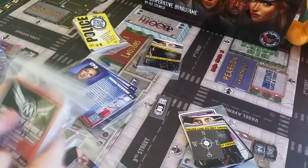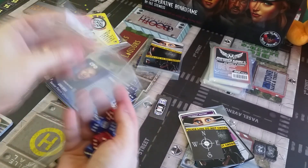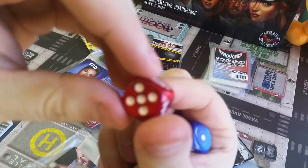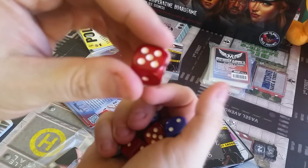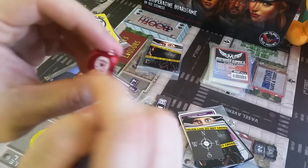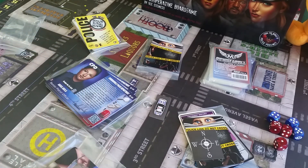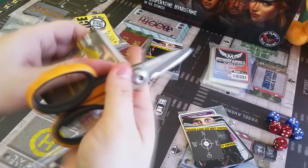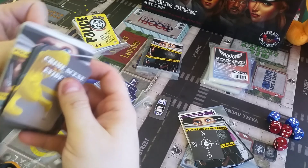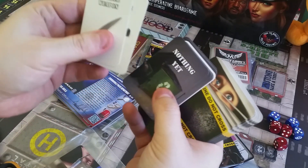We get some card sleeves here as well — that's nice. And some special dice. They look really nice — they're not one color, they're sort of shimmering. The six side has the police badge on it. And we have some evidence, and murder weapons like a knife, a gun, and so on.